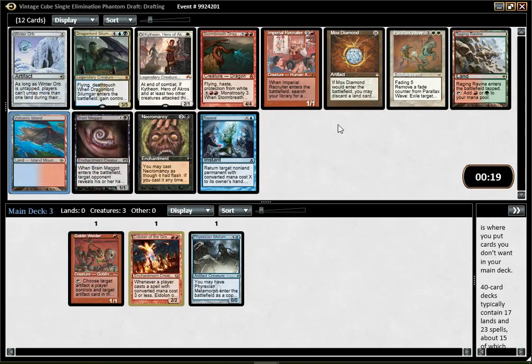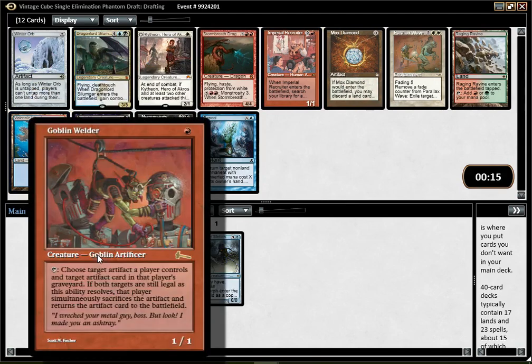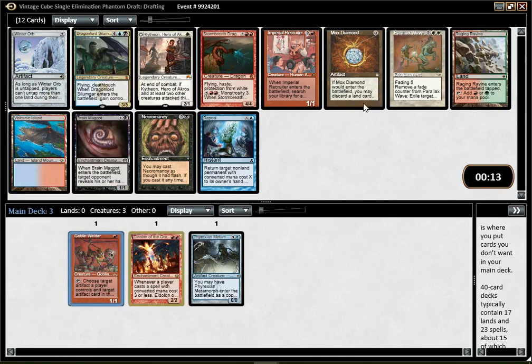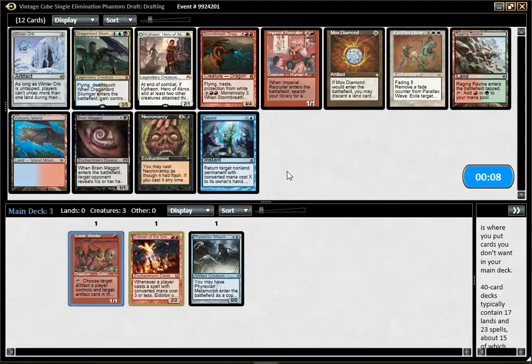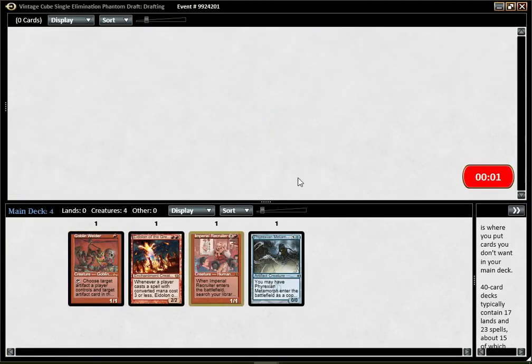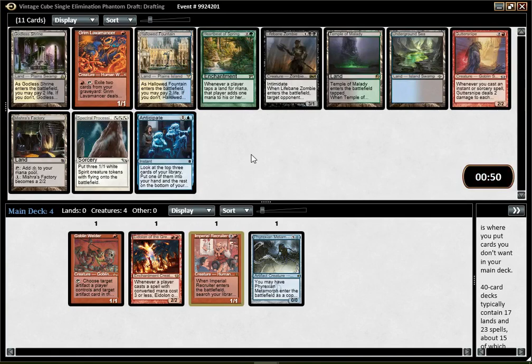Volcanic Island would be another cool option, because the best colors to play Artifacts with, I think, are Red and Blue — you have Tinker in Blue, you have Burning of Xinye and Wildfire in Red, which are really good with Artifact acceleration. I'm gonna go with Recruiter, and we'll see if the Kiki-Jiki Pestermite deck is open.